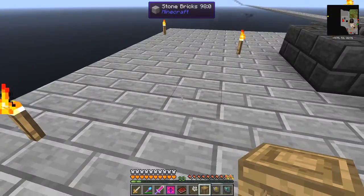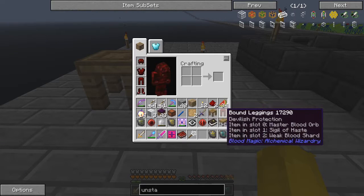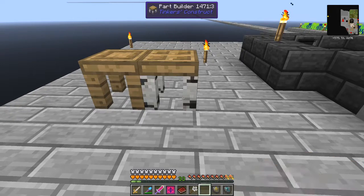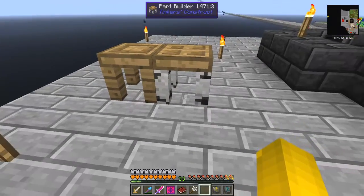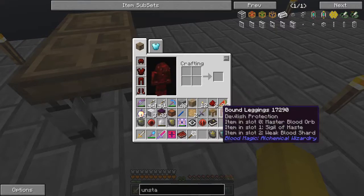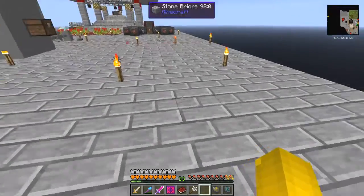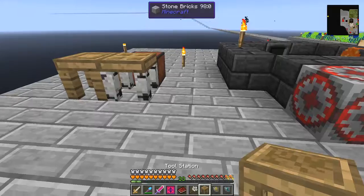The stencil table - that's the first item that makes the stencils. We'll put that down to the right. Then we want the tool station, the part builder - a very glamorous part builder with its little birch legs. Behind the part builder we can put the pattern chest. Then we want the tool station in the middle, and to the right let's put the tool station down here.